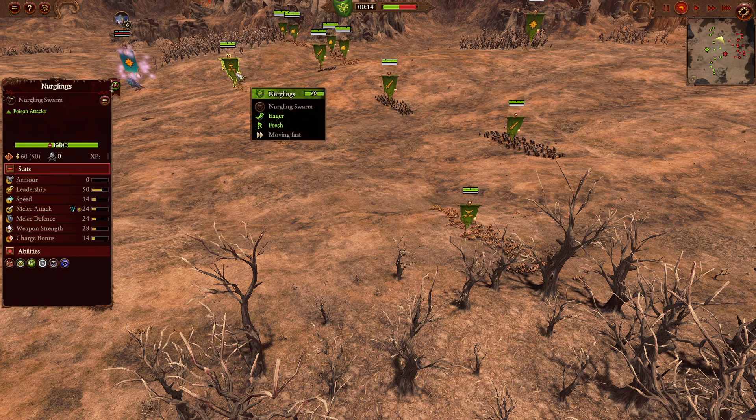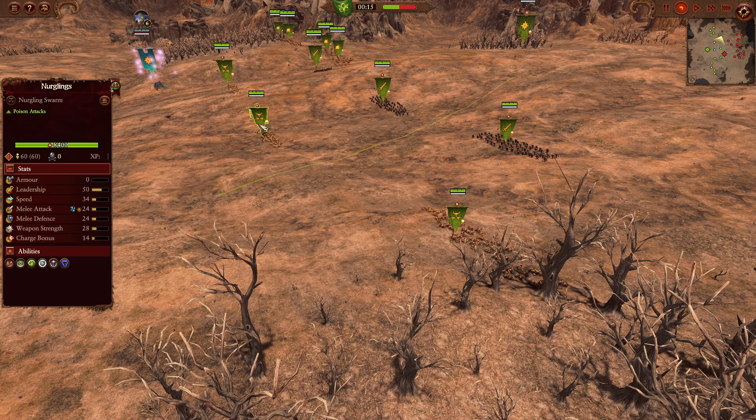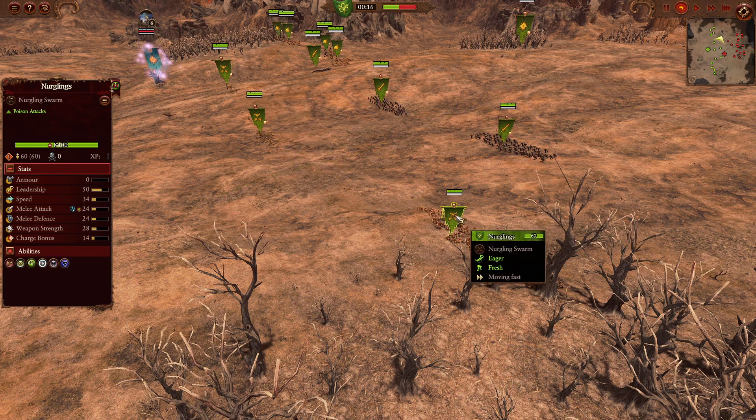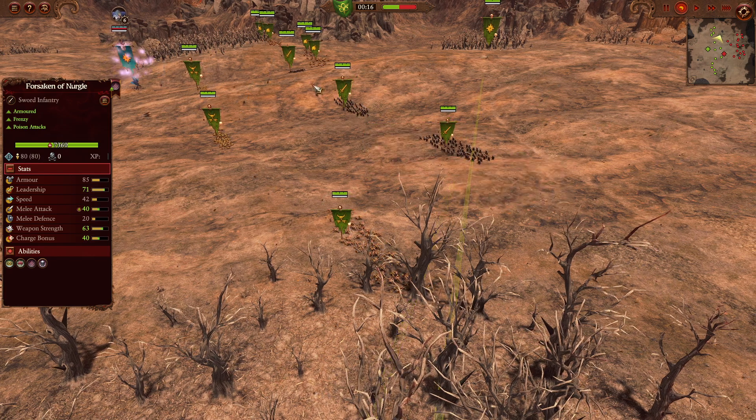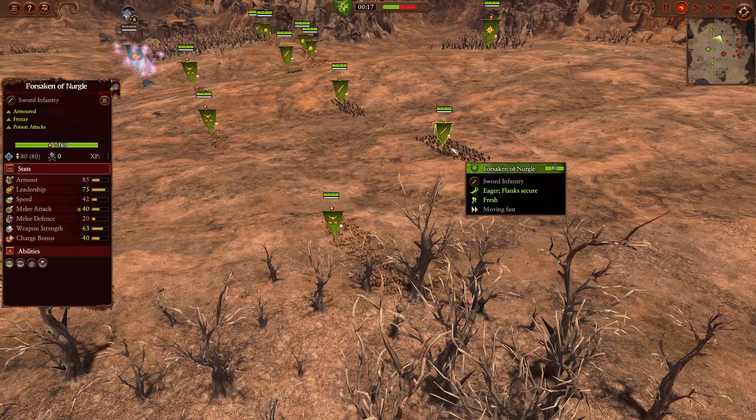Three units of the Nurglings in the front. This is kind of the only thing that I disagree with in the army composition. Not a fan of the Nurglings — they don't have any armor, and it's mass range here that's pretty cheap from Tzeentch. I'd say these are probably not your best option. That's probably 1.2k that could have been redistributed across the battlefield. Three units of the Forsaken of Nurgle in the front — very, very powerful. Maybe even coming with more of these would have been very good.